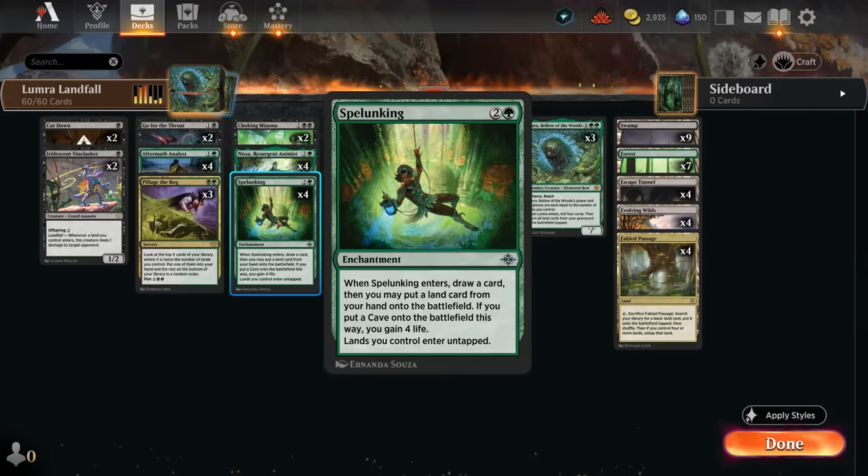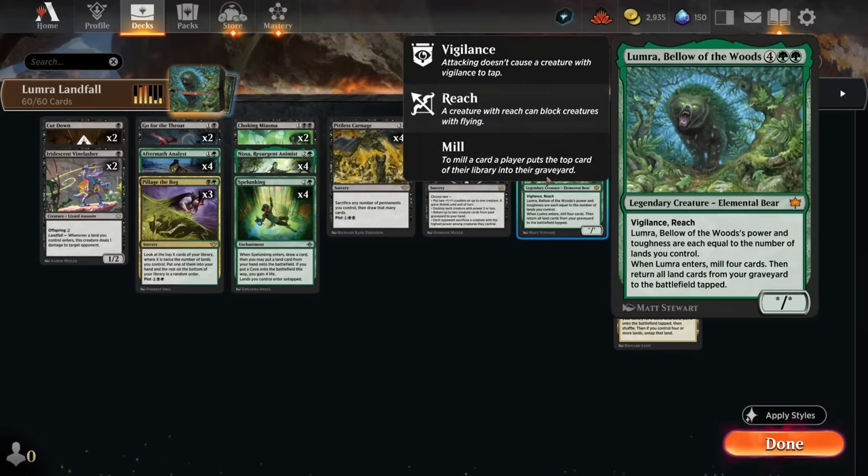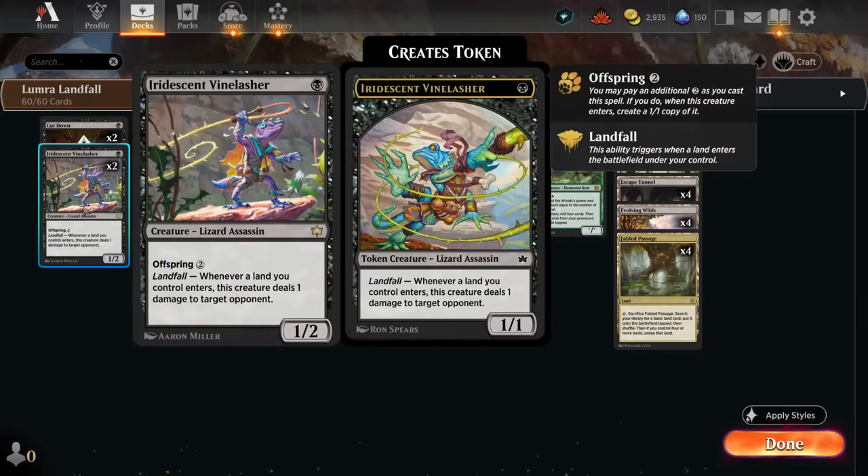With Spelunking, after sacrificing an Evolving Wilds or Escape Tunnel, our lands enter untapped. More importantly, when we sacrifice Analyst or play Lumera, all those lands also enter untapped so we can immediately tap them for mana and keep comboing. Our win conditions are Lumera attacking for a ton of damage or the Iridescent Vine Lasher, which deals one damage per land entering — two with an offspring token.